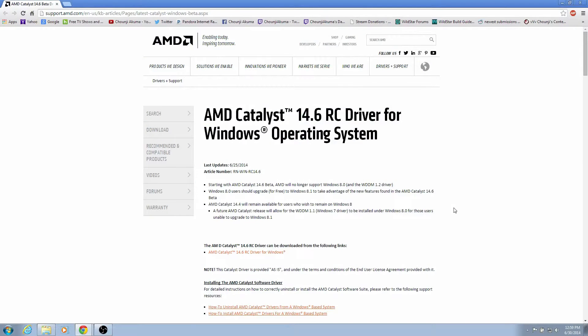What it is is simply go to the AMD Catalyst site — I'll share this link with you in the description below — but it's the new beta drivers. It's the AMD Catalyst 14.6 RC drivers for the Windows operating system.